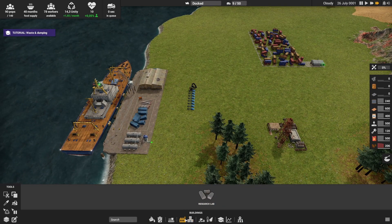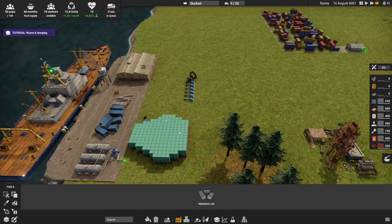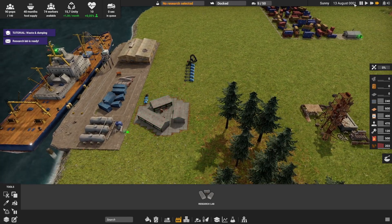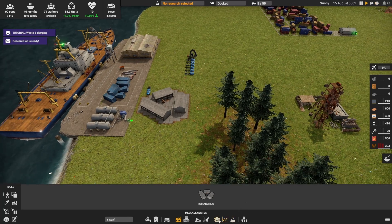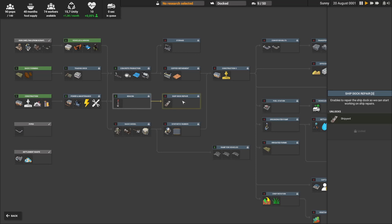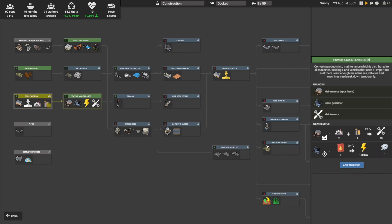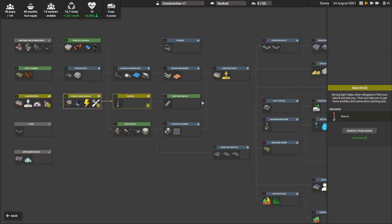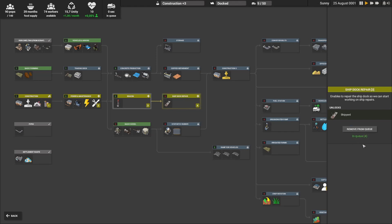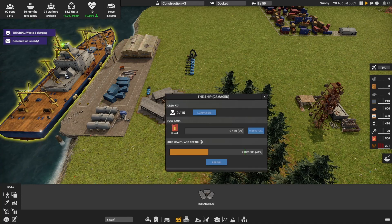So I'm going to do it really quick. You can see it here — that's how quick it goes. I now have the research center. In the research talent tree, you need to repair the dock. To repair the dock you need to get to the ship dock repair research. You can't go right there immediately — first you take this, then this, put it in queue, then take the beacon, then take the ship dock repair. Once you have that, you can repair the shipyard and then repair the ship.